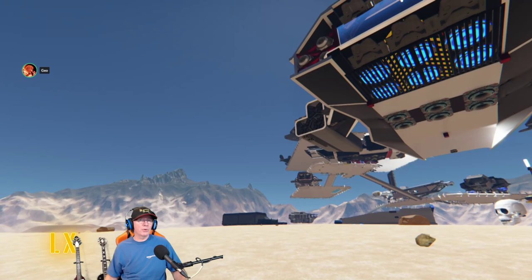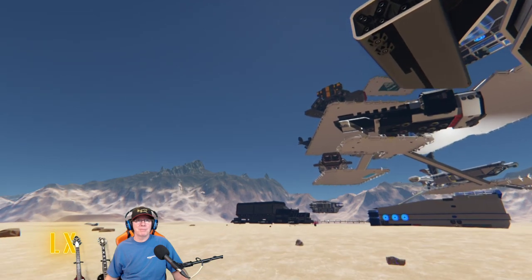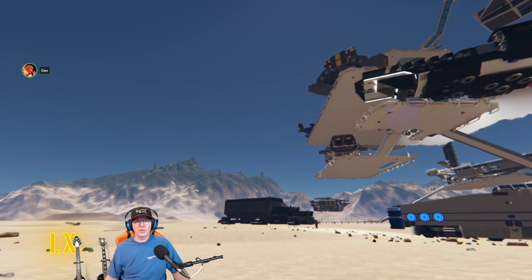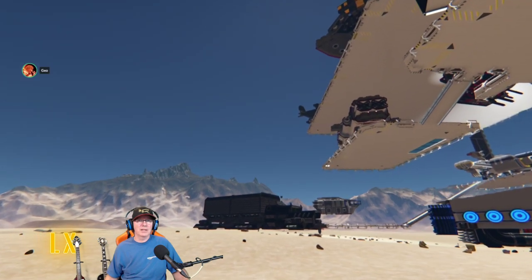And there's Pantera's ship — the Brutus. And right next to his ship is Destron's really cool ship. I can't remember the name of it — we'll get closer and find out.